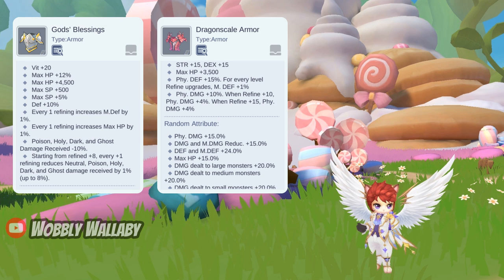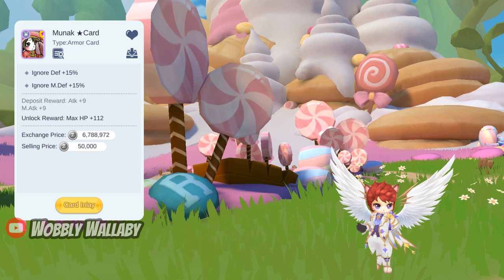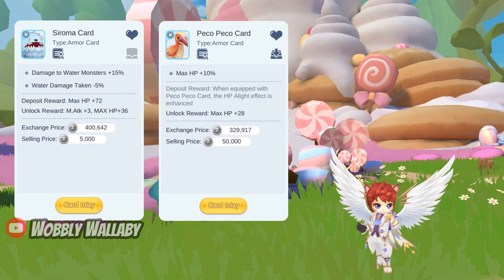Next is Armor. You could use God's Blessings since it gives lots of HP. Alternatively, the Dragonscale Armor Ancient Equipment is good — physical damage increase or damage to large monsters are the ideal random attributes. The Dragonscale Armor is the most free-to-play friendly as it will boost your damage without requiring you to buy something expensive from the exchange. For armor cards, the Munek Star for ignore defense is the best since these creatures have high defense. Alternatively, you can use the Seroma card against Alligators and Furseals, or the Pekka Pekka card for HP percentage — a cheap generic damage-increasing card against all monsters.